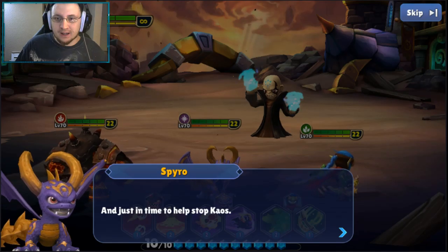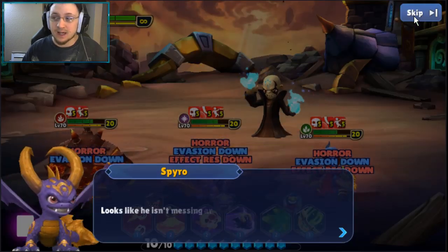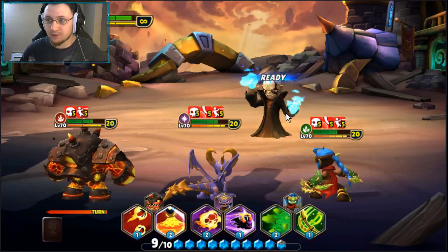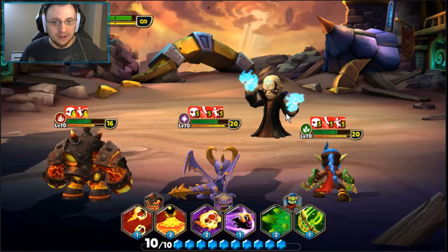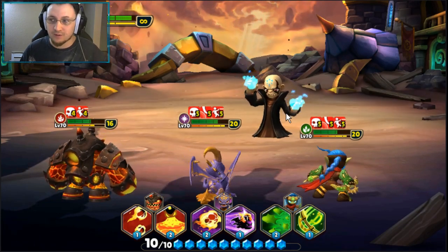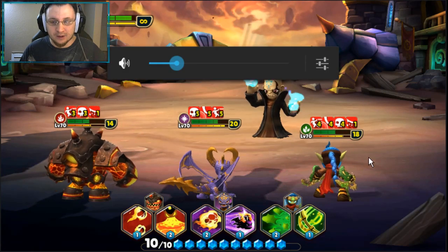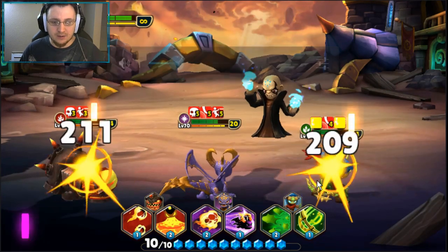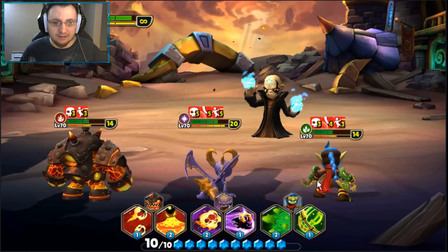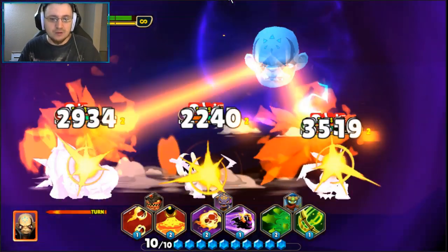Hello everybody, welcome back — it's Dark Razzith here with a Skylanders Ring of Heroes video. For this reroll video: when fighting Chaos, you actually don't need to use any of your abilities. If you're in the middle of rerolling, you can just attack once and leave — you can't win this battle anyway. I'll be covering two reroll methods.